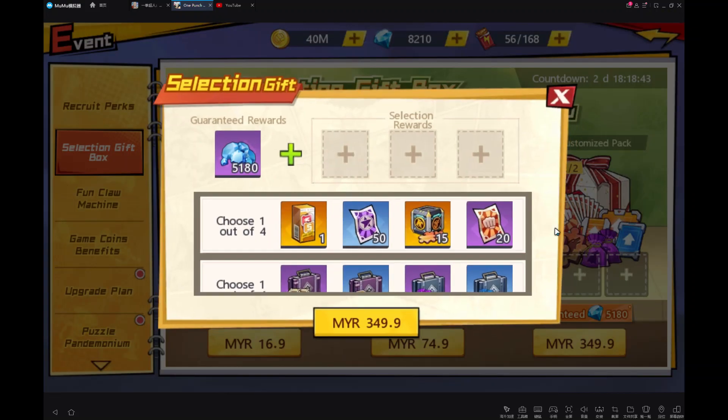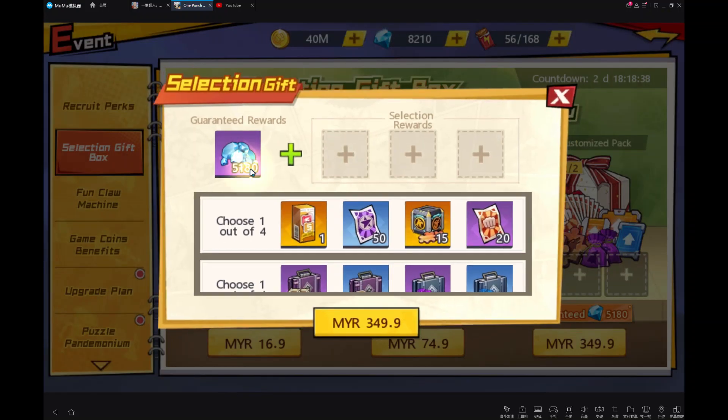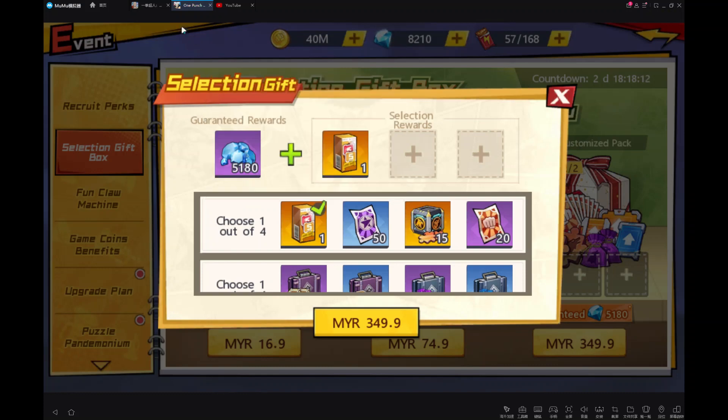For the luxury customized pack, you will guarantee get 5,180. You can choose from here. This is the Epic Best Attack chest — open to choose one orange buff gear with attack plus extra damage stat. This is good though — attack plus extra damage stat, like for Garou. And extra damage — I think Mosquito Girl also the same.